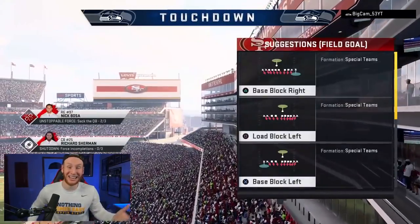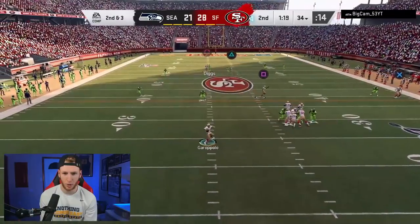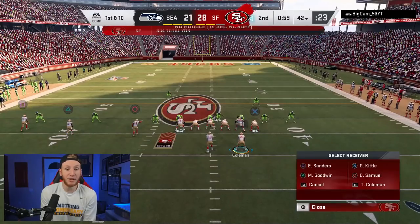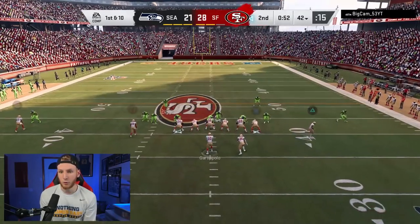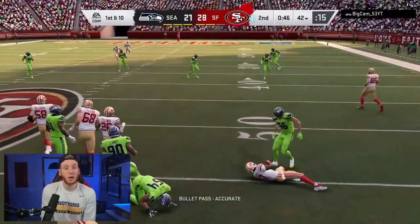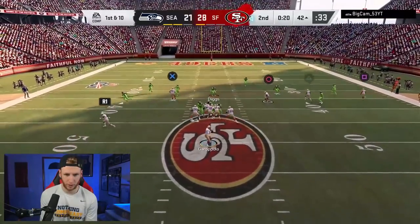We've got to try to get another score. Going back to counter goal — we might have the streak with Kittle. Take our slant, just take our slant. I'm trying to keep a streak on every single play because I know they're on the deep blue. Take the in route — nice catch, Sanders. I'm keeping a streak on every play because I know if Cam's on the deep blue they have to take every streak, so that way I have my underneath stuff if it's not adjusted for.